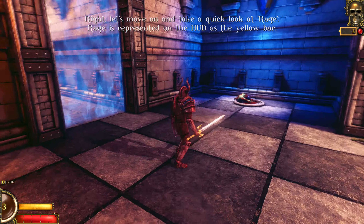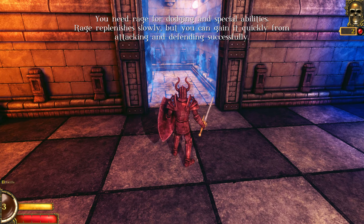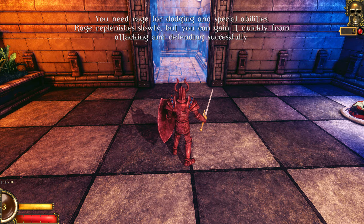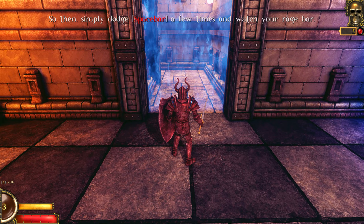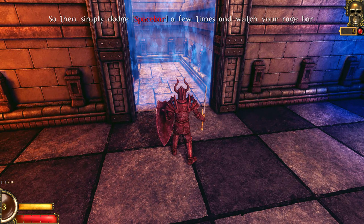Now let's move on and take a quick look at Rage. Rage is represented in the HUD. You need Rage for dodging and special abilities. Rage depletes slowly, but you can gain it quickly from attacking and defending successfully. Simply dodge a few times to watch your Rage bar fill.